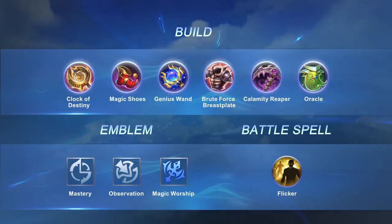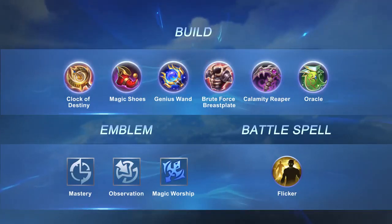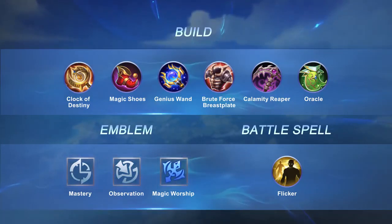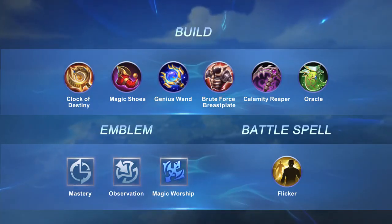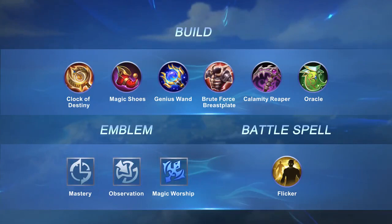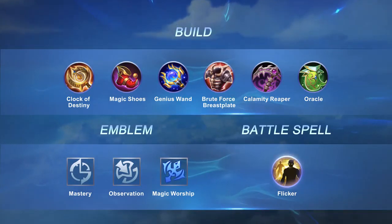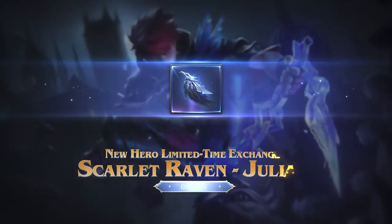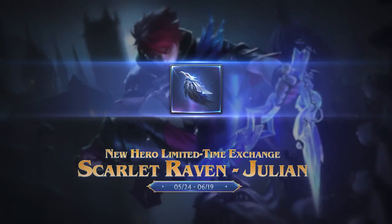For equipment, we recommend this build for sustained damage and survivability. For emblems, the Mage Emblem can be an optimal choice to further enhance Julian's cooldown reduction and damage capabilities. As for battle spells, Flicker is recommended for additional mobility and fault tolerance.